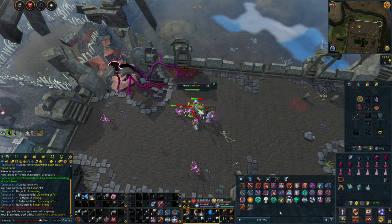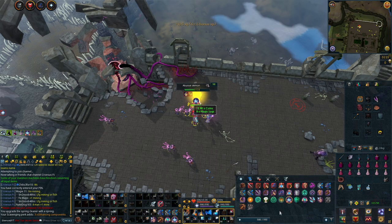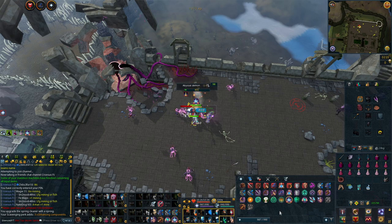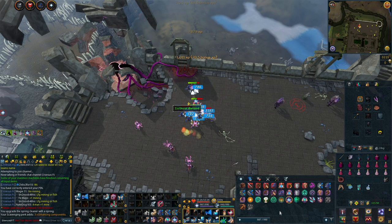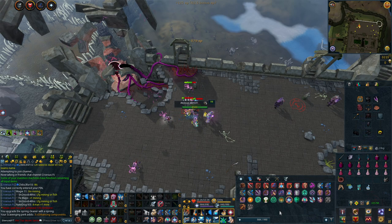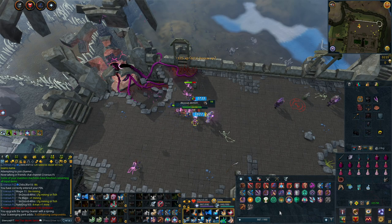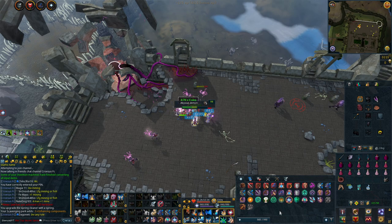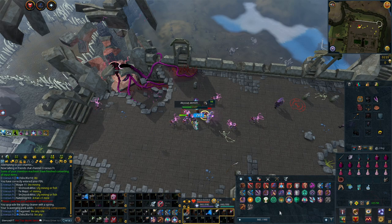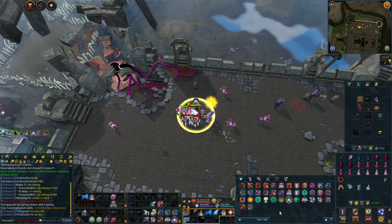It is quite simple and you should be able to get around 600 crimson charms per hour doing this, along with quite a bit of combat XP. The nice thing about this method is that it is more of a mid-level method, so if you don't have the same setup as me you can downgrade and it will still be effective.